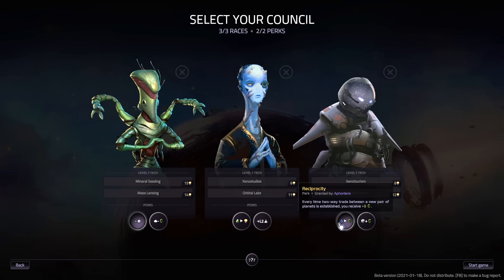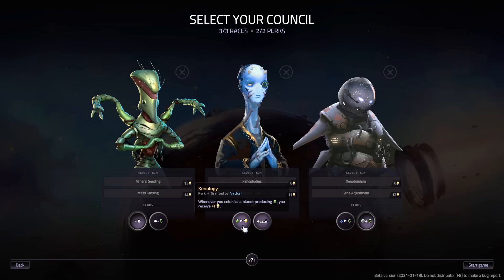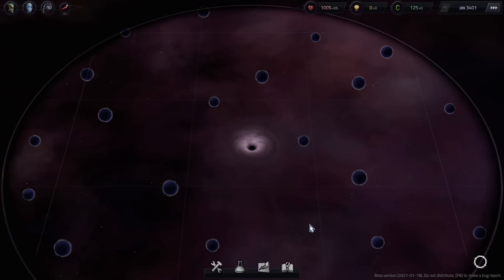The last option is Reciprocity — every time you create two-way trade between a new pair of planets you get eight credits free — or planets receiving goods get 25% more income. I'm going to go with 25% more income because the planets you can get goods to tend to be your banger planets that finance your entire empire. I think that 25% bonus is going to matter. Then I'll take the bonus to research for algae, and we'll start it off.